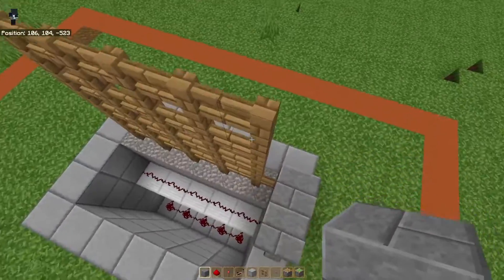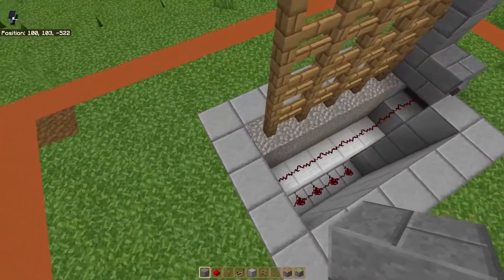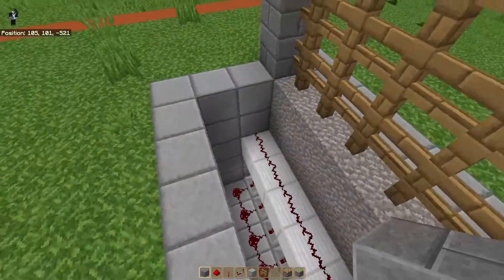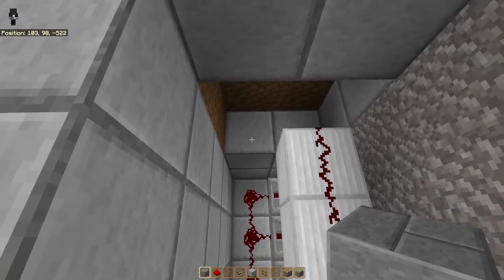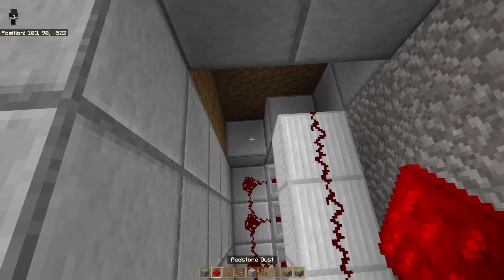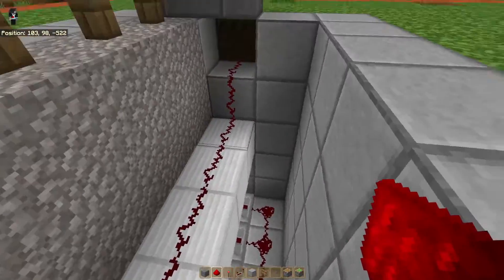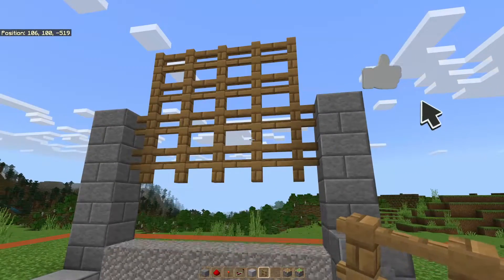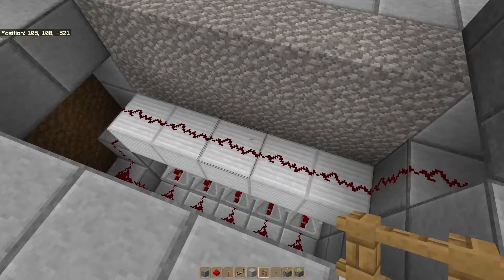Now we're going to bring blocks up both sides of this build. Now these will be seen, so these are the blocks you're building with. Now we're going to come in here, opposite side of the button, and we're going to take out these four blocks and this additional block. Now we'll go ahead and connect the redstone. The redstone on the bottom is now connected with the redstone on the top. Now if we were to come over here and push the button, the fence gate goes up, the pistons retract, and all the gravel falls back down.